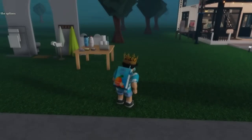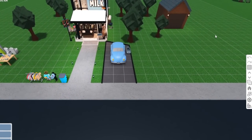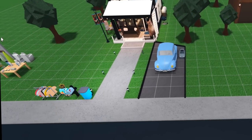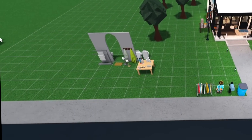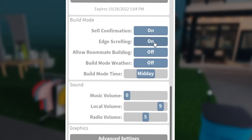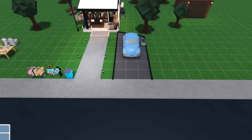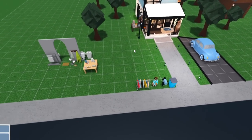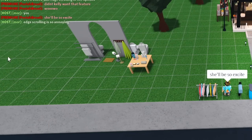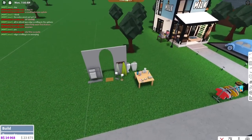So if you don't know what edge scrolling is — if you move your mouse close to the edge of the screen, it moves the camera for you. You now have the option to turn that off. They have the same option in The Sims in build mode. So when you go to options and turn that off, you won't have that issue anymore. That's pretty nice because sometimes switching to another monitor would move your screen all the way over. Very, very useful.